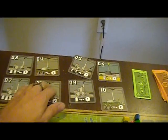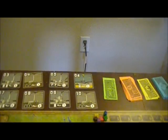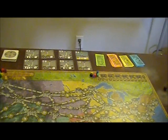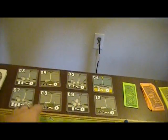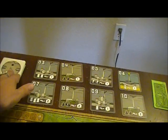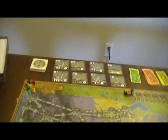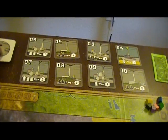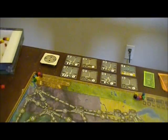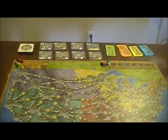We have a bunch of power plants up here, and at the start of the game, this top row is all that's available for purchasing. As those get purchased, the others will move up and new ones are created. The rest of the deck is shuffled together. The top card on that deck is fixed — it's going to always be this windmill. And the bottom card on the deck is an indicator of the third step of the game.